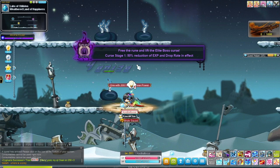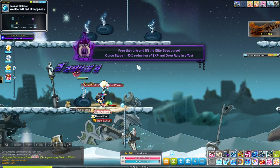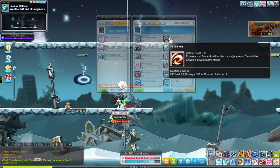Something I forgot to mention about Quickstance: the aura does damage, and if you are fighting a boss that does damage reflect, this will get you killed. Watch out for that — it does not ignore damage reflect. I hope they fix that someday.